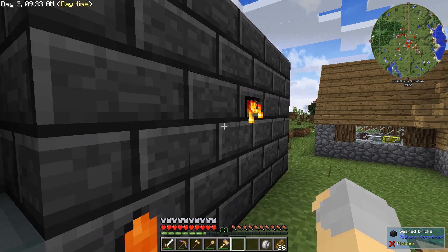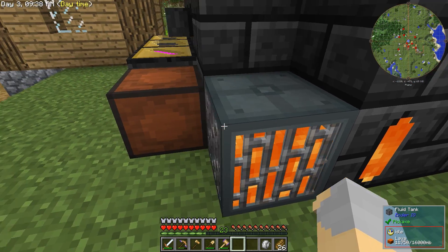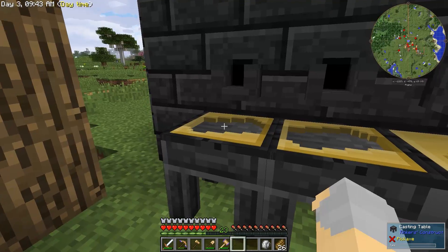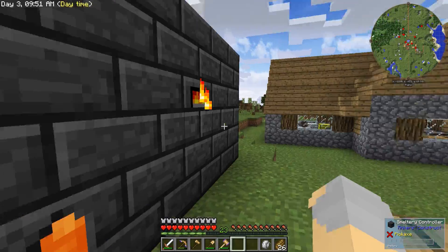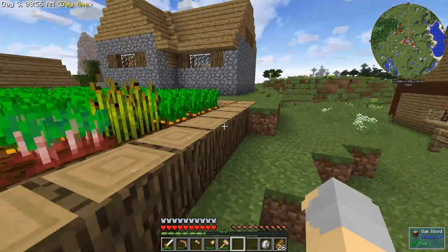Oh, that only gave me — I guess you need two demon ingots to make one sword blade. The sword blade has a material cost of two. I don't know why I was thinking it was one. Maybe I'm just hung up on the old Tinkers. Whatever, it's not a big deal.